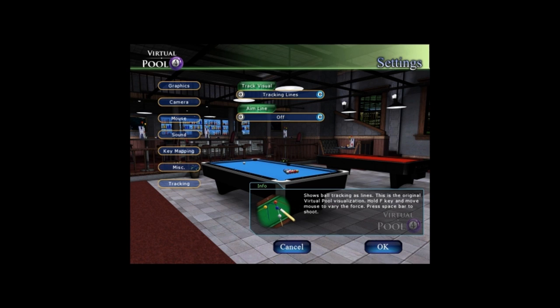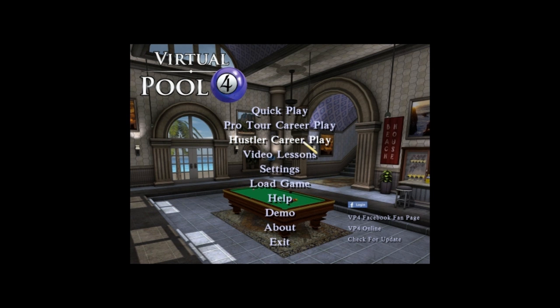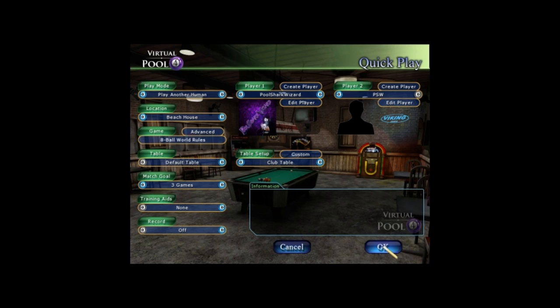I keep the tracking off. As you can see down here, it has all these little lines showing you the direction the ball is going to go. You can use those if you're just starting out — they'll help you play. Personally I don't use them because I've been playing pool for over 20 years. There's a ghost ball option which helps you aim, and also a full ball-tracking line option.